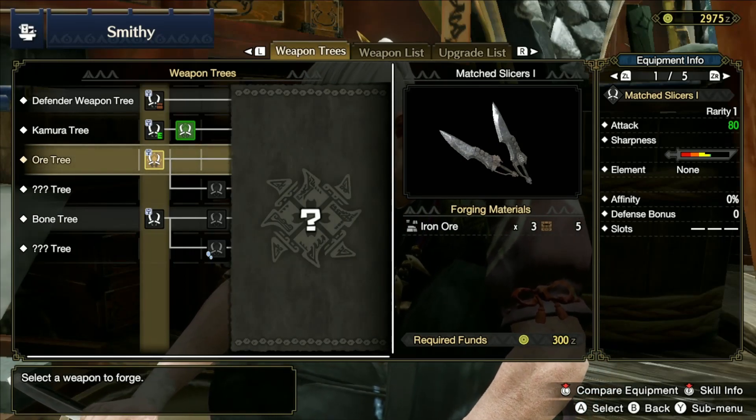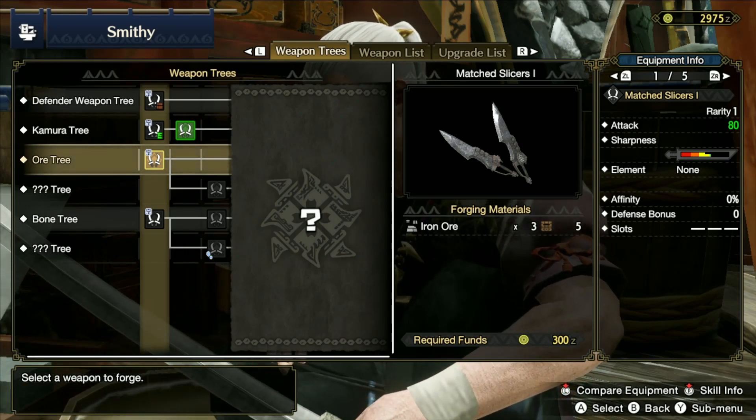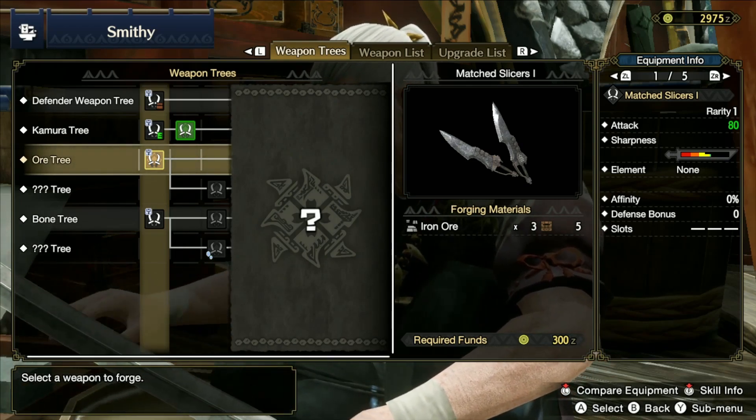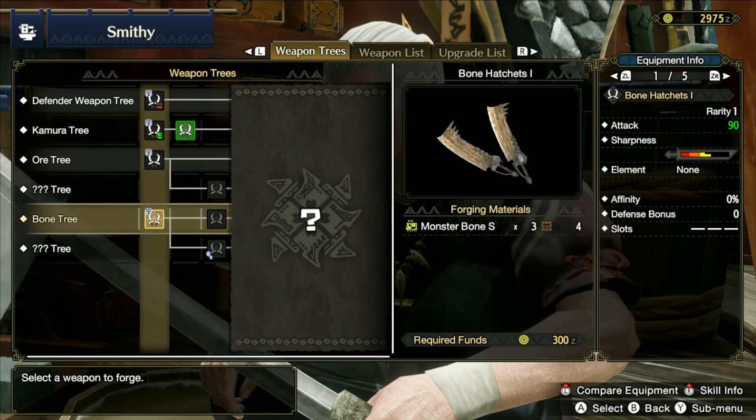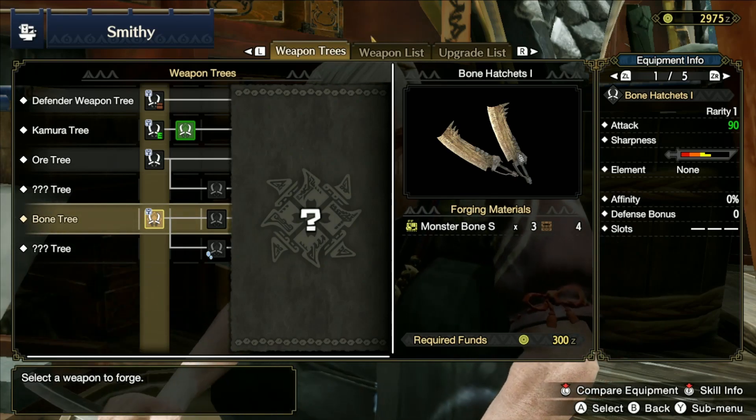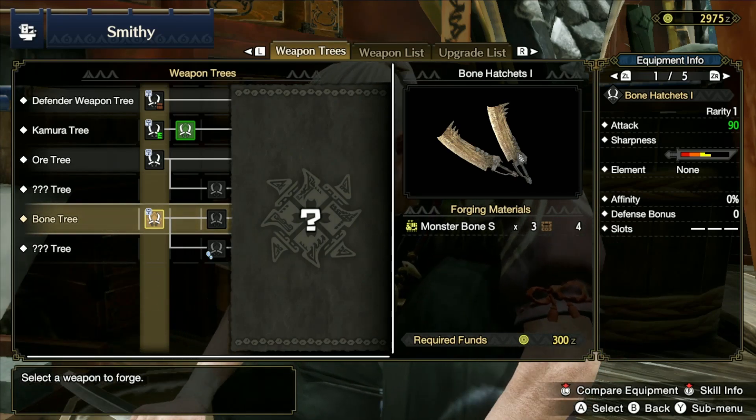Make sure you come across the ore spots and mine them, as well as any fossils you see lying on the ground. Get those resources. We're going to go ahead and upgrade this weapon now.